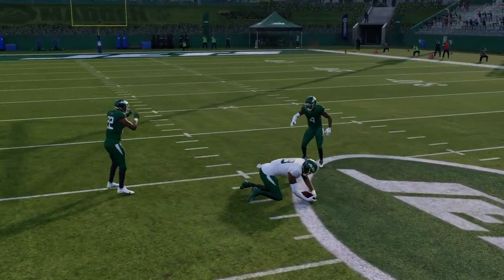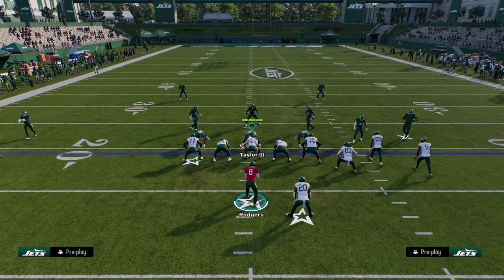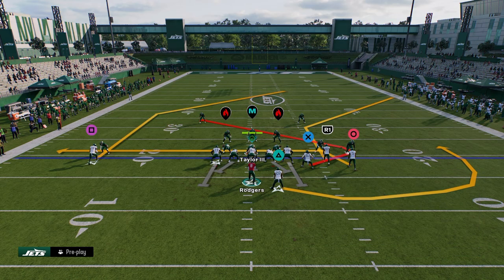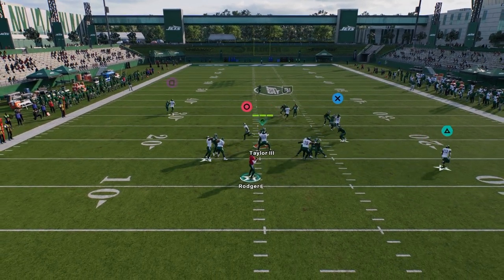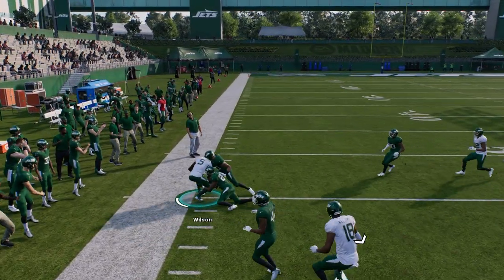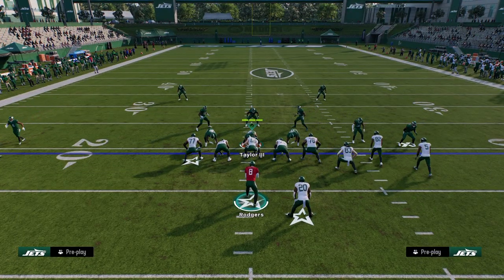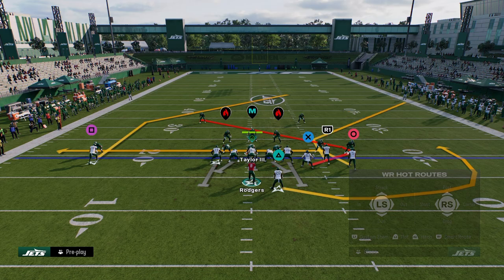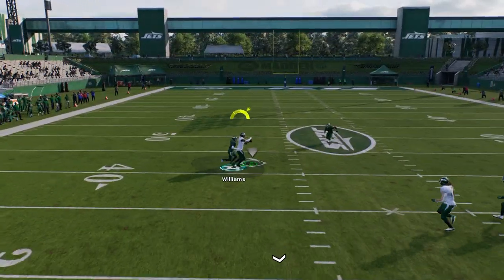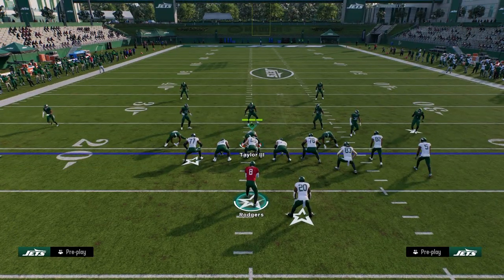Normally that's just a trust throw against man. Post routes from the solo receiver are really good against man this year. Mike Williams might just be a weaker option for beating man. But look at the drag — it just cooks press man coverage. Another reason why Wide Trail is really good: if they shade outside, the post when he cuts inside is very effective, and you always want to possession catch that post.